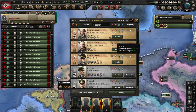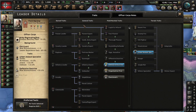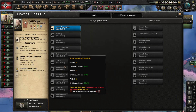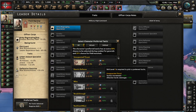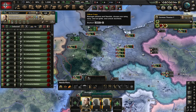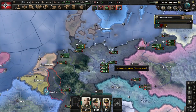Click on the most powerful commander and click assign. Here you have the traits: earned traits, general traits, field marshal traits, terrain traits, and officer corps roles. You also have preferred tactic, but you need the field marshal or commander to be level five to pick that. You can assign multiple commanders to have a full army.